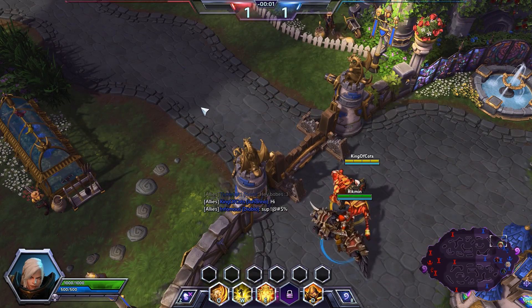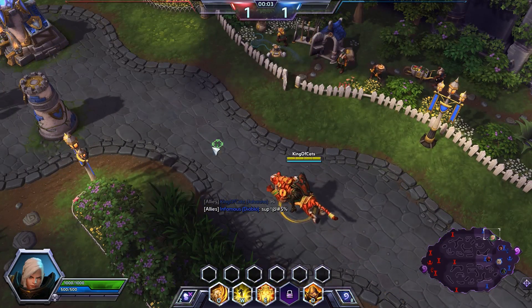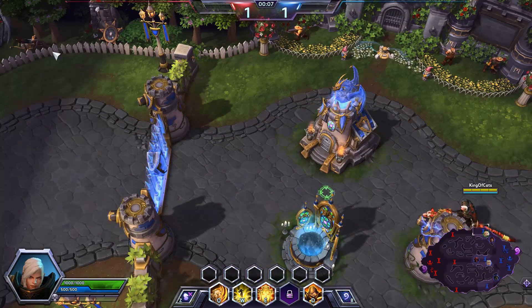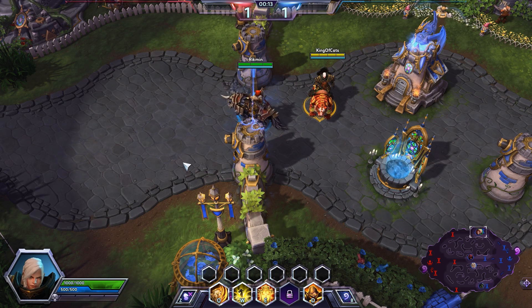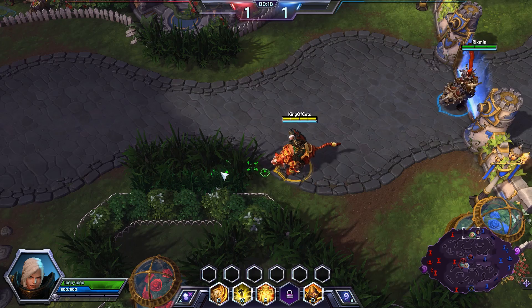Our D trait ability is called Iron Skin. It gives us a shield for four seconds and we become unstoppable, which means we can't be pulled back, we can't be slowed down — really good for getting out of sticky situations and getting into sticky situations. For example, I can run right through Malfurion's roots, which is amazing and might get nerfed in the future, but for now we're going to enjoy it because I love it.